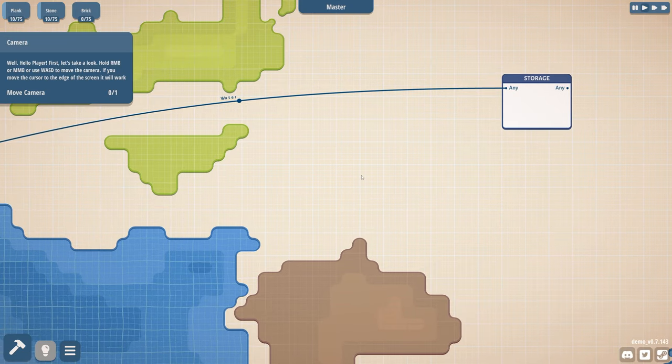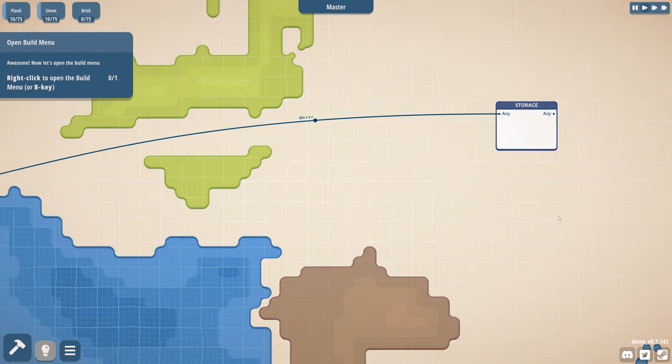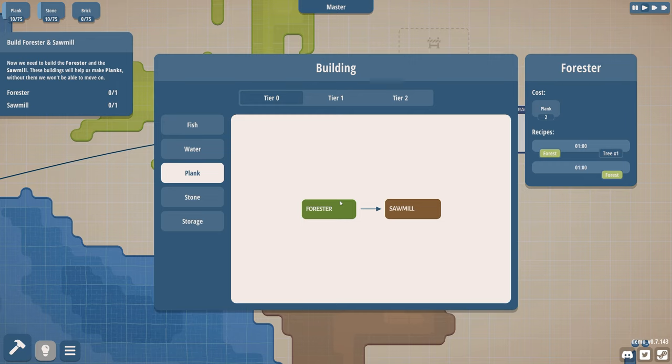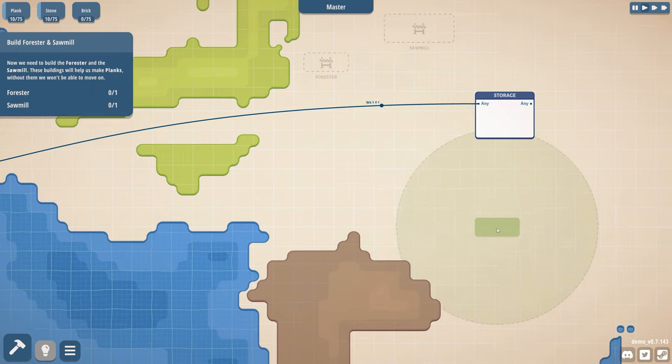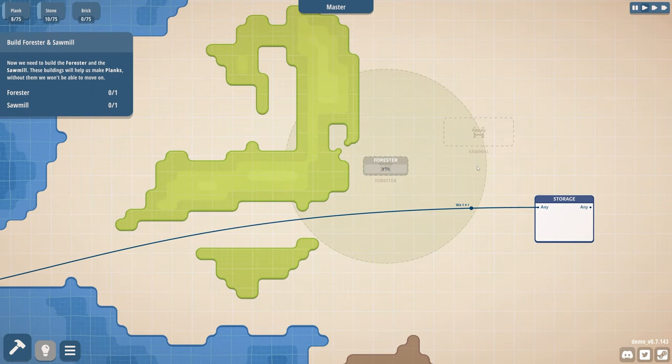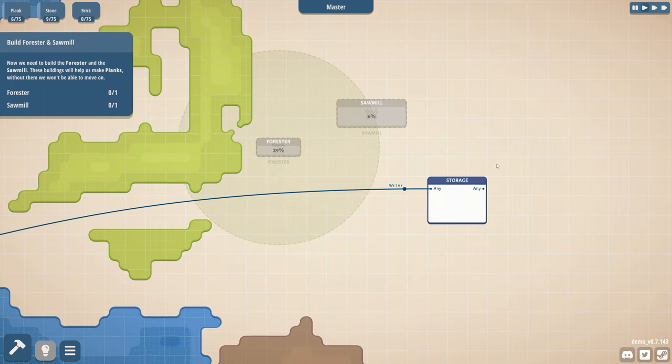Hello player. First, let's take a look. Hold RMB or middle mouse button. Let's open the build menu. So we need to build the forester and the sawmill. These buildings will help us make planks. Without them, we won't be able to move on. So the forester goes here, sawmill here. Gotcha.